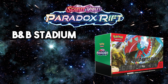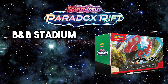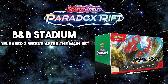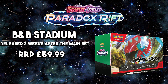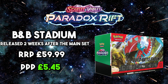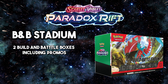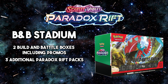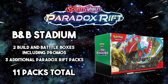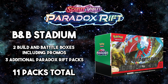Moving on to the build and battle stadiums — these normally release a couple of weeks after the main set. With the release date being November 3rd for the main set, build and battle stadiums aren't expected until at least November 17th. The recommended retail price is £59.99, which means £5.45 per pack. You get two individual build and battle boxes, each with a 40-card deck and a promo, three additional Scarlet and Violet booster packs (11 packs total), 121 energy cards, six damage counter dice, one competition legal coin, two condition markers, and a collector's box.